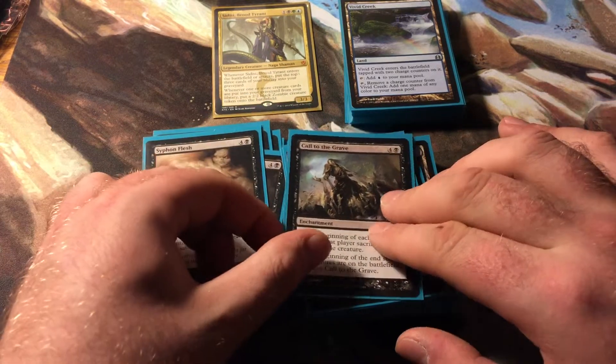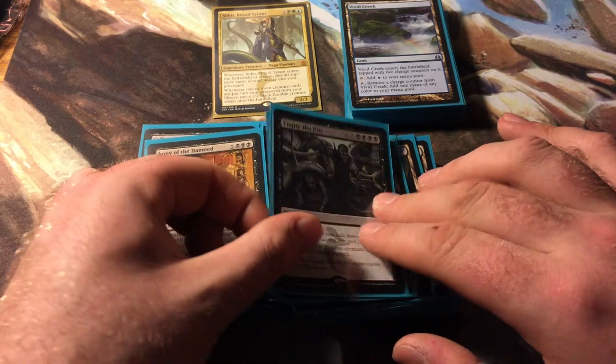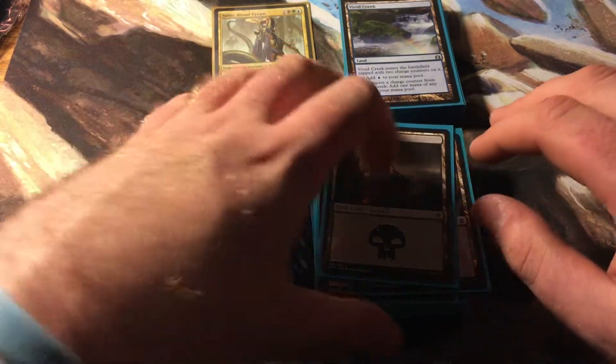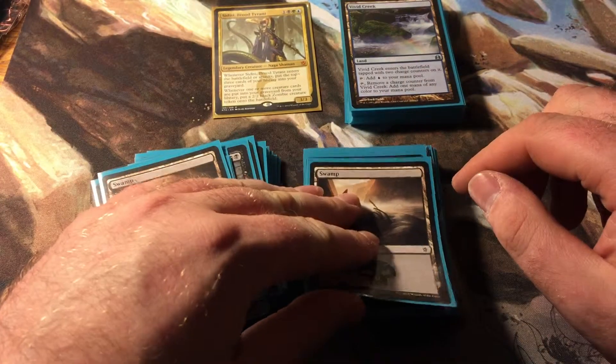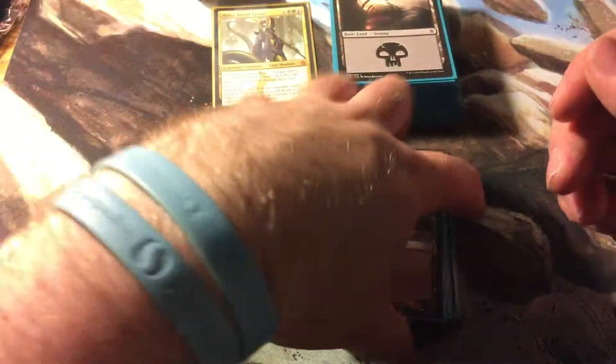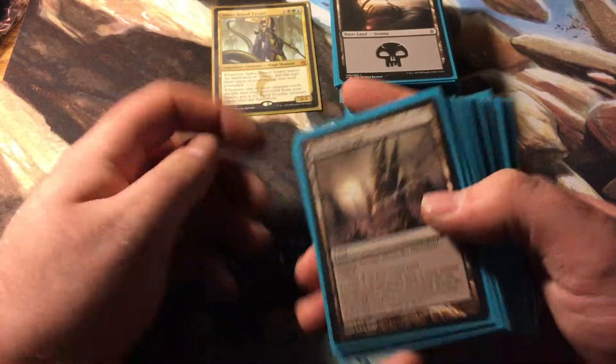Also Siphon Flesh, Call to the Grave, Army of the Damned, Empty the Pits, and then my swamps — one, two, three, four, five, six, seven — followed by non-basic lands that provide only black mana: Leechridden Swamp and Bojuka Bog.